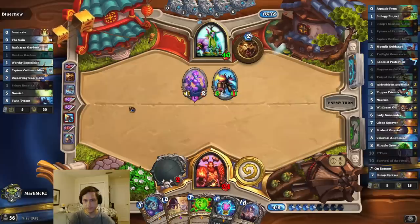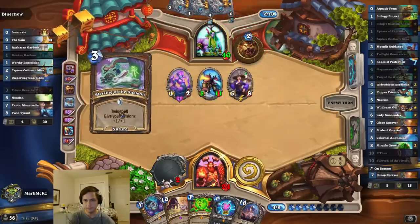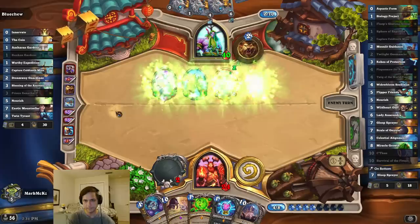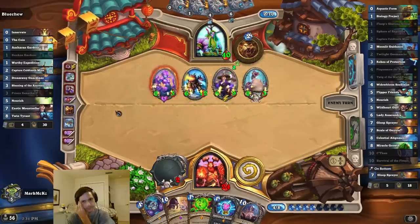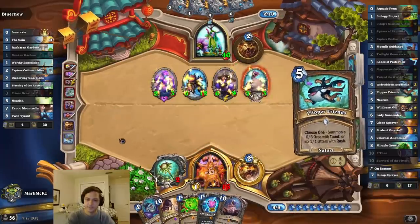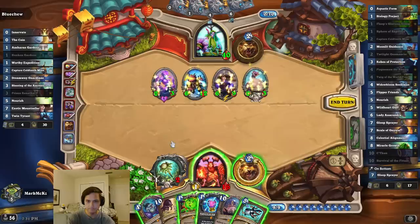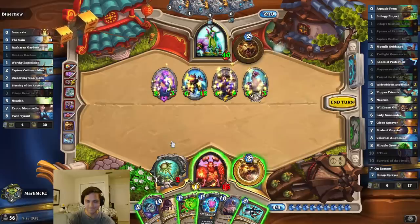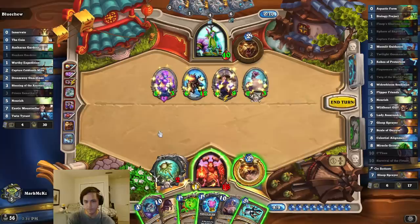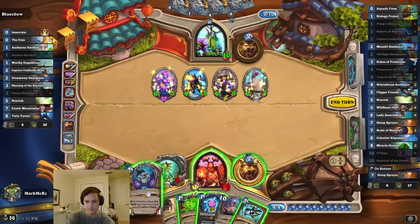Probably has Dragon Queen Alexstrasza, which is kind of a problem. I may just have to go for it here. 6-9. Nice. I could floop-gloop — is that worth? It's probably worth it.